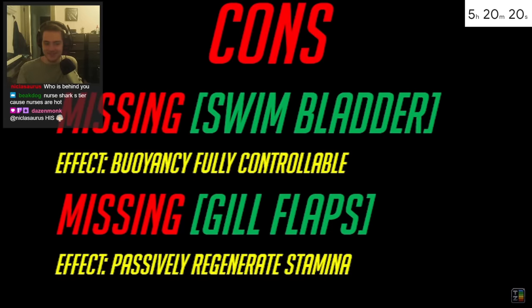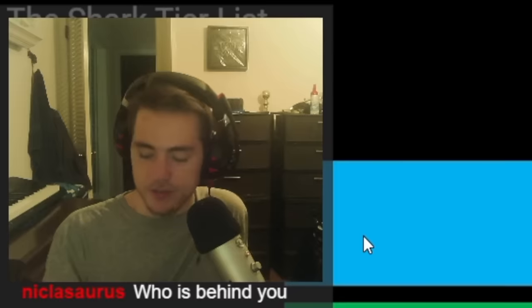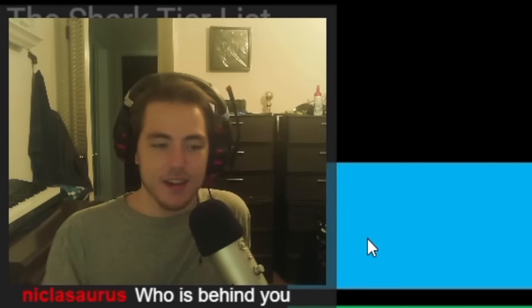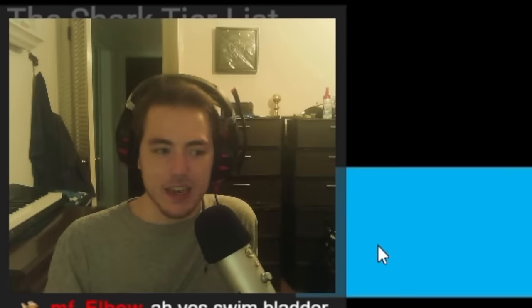Main drawbacks: lacking a swim bladder — an ability which allows the user to control their buoyancy at will — and also lacking gill flaps. Gill flaps passively regenerate stamina and are an ability unique to bony fish, so sharks can only regenerate stamina if they're moving. I'm not gonna lie, I totally spaced out. He's speaking less clearly and I've already just spaced out.